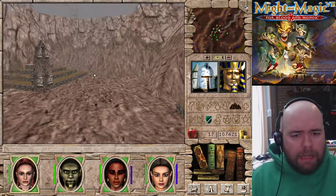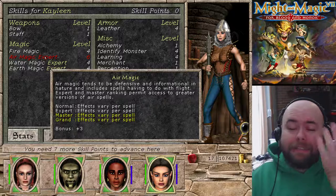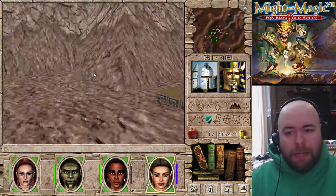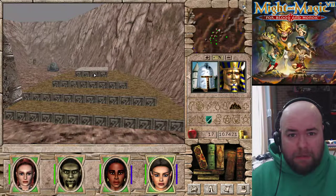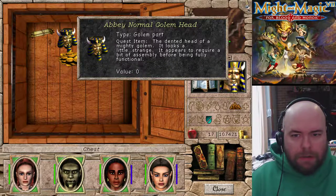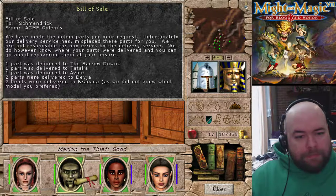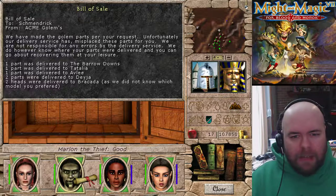I really don't like Bracada Desert until we can fly - it's really obnoxious. Until we finish the promotion quest, we can't fly. Air magic is in yellow, which means we need to promote in order to use master air magic. That's the reason I've been focusing on air magic - my intent is to promote wizard as fast as possible, because then we get two extremely useful spells. Air magic is the water magic of this game - Fly, which is the same fly as in Might and Magic 7, and Invisibility. There's a chest, and there's the abnormal golem part - we're not even going to pick it up, because bad things happen if you build the golem with the abnormal part. Here's a bill of sale that tells you where parts are: head in Bracada, two parts in Deia, one in Avli, one in Tatalia, one in the Barrow Downs.